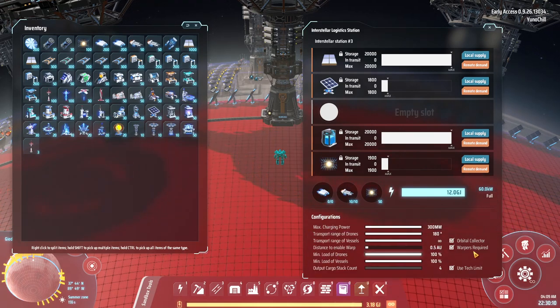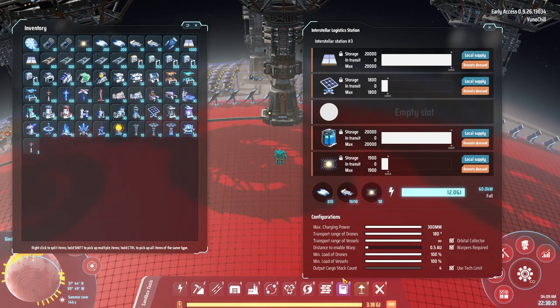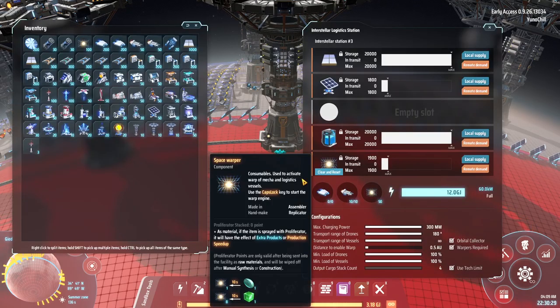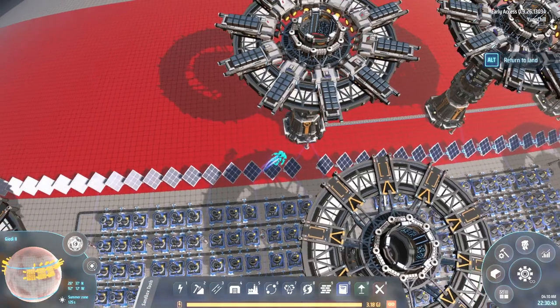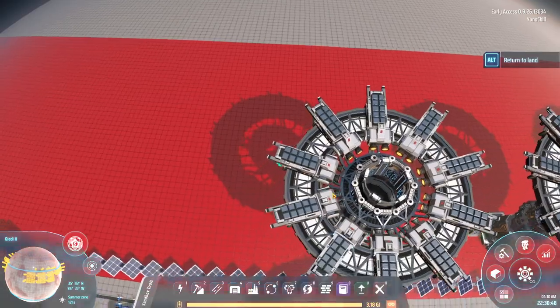Let's fix these real quickly — I always have the max charge rate up, I always allow space warpers even when it's nice and close, and drones and vessels at 100%. When I'm talking about docks in Dyson Sphere Program, specifically it's going to be these logistics stations — has to be the interstellar ones. And they are going to be supplying and demanding all of the remote goods. Specifically, these aren't going to do anything else. They're not going to have any factories attached to them. They're just going to be supplying and demanding goods.